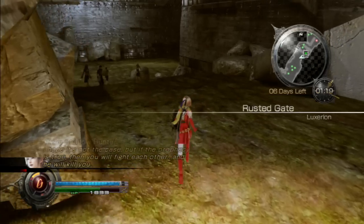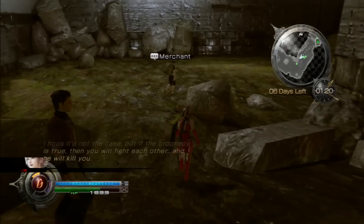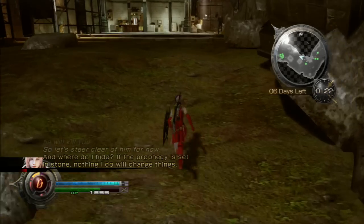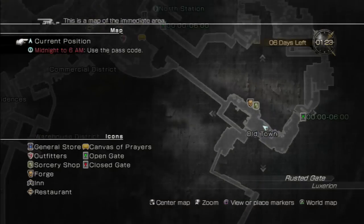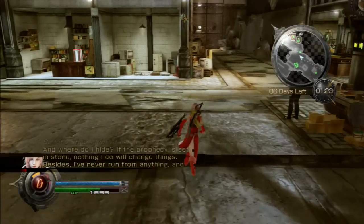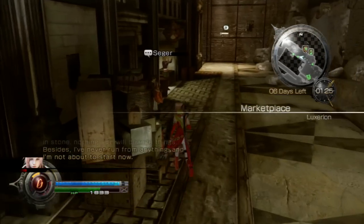We have to unlock the gate — we're going to unlock it between midnight and 6, so we can do that now, no problems. We're going to head all the way through the town and then go north a little bit, which should take us to our destination.